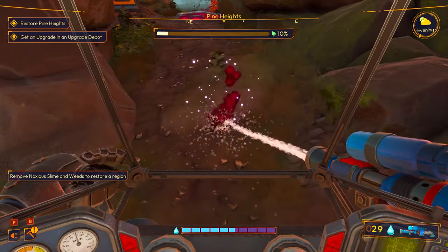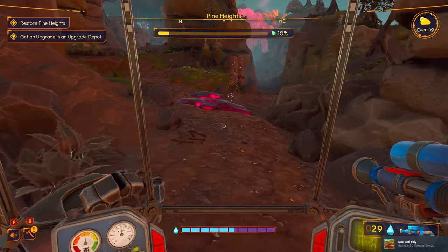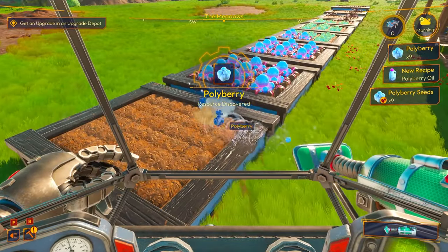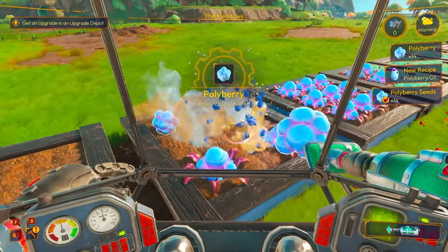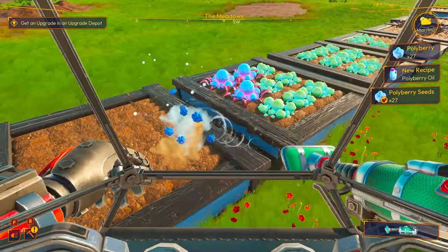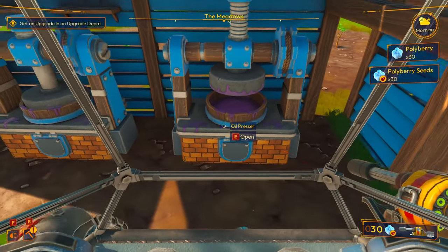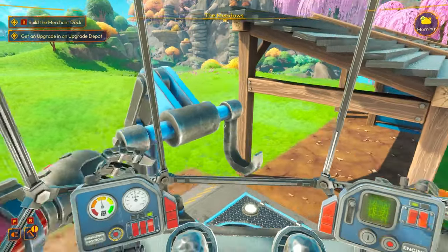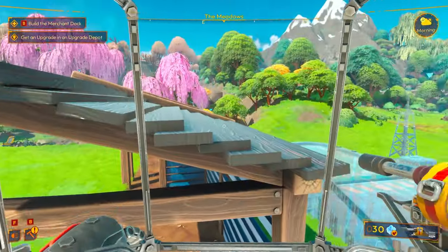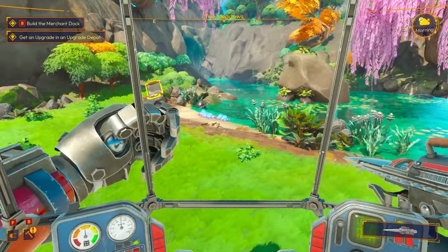Once you actually clean it up, that's when new resources will start to grow in the area. We can finally harvest our polyberries — they're fully grown. Let's suck all these ones up and start making some polyberry oil. Time to upgrade my seed shooter. I need five aluminium rod and some plant oil. If I can upgrade my seed shooter, I can put down seeds way faster.